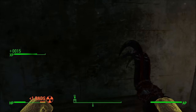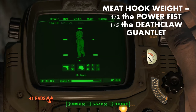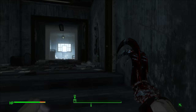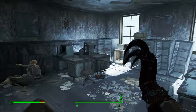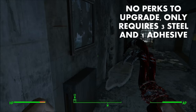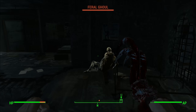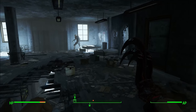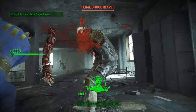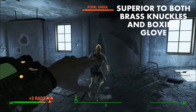The Meat Hook does weigh half of what the Power Fist does when fully upgraded, and roughly one-fifth of what the Deathclaw Gauntlet weighs. The upgrade requirements for the Meat Hook are extremely low — you don't need any perks to upgrade this weapon, and you only need three steel and one adhesive. If you're an unarmed player, the Meat Hook would be a great choice because you don't need any blacksmith's perks. In terms of raw damage, the Meat Hook is better than both the brass knuckles and boxing gloves.